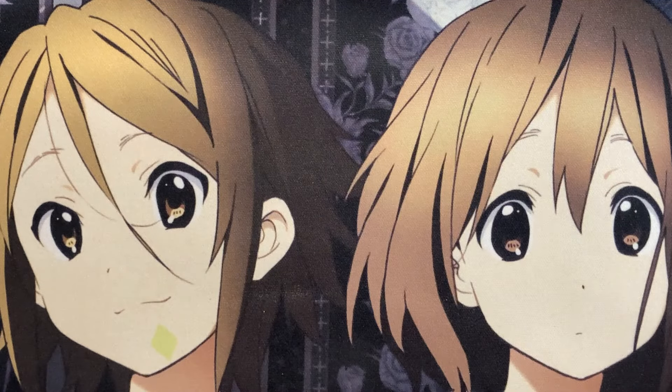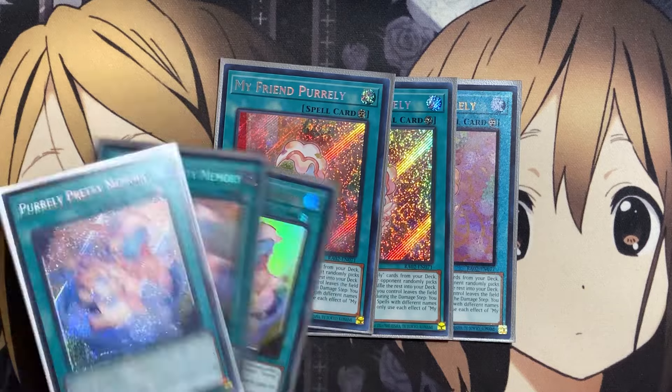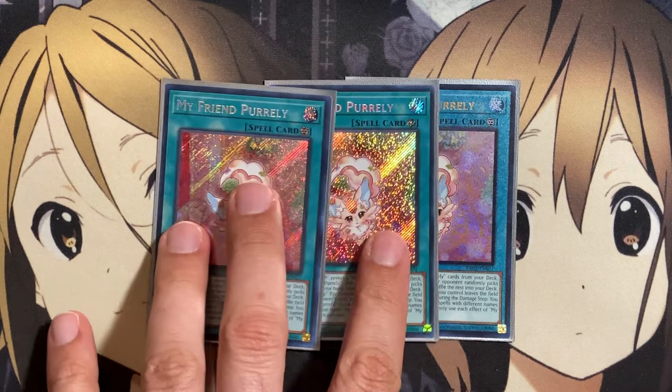For our spells, which are the big part of the Pirelli deck, we run three copies of My Friend Pirelli. If you pay 500 life points, reveal three Pirelli cards from your deck except My Friend Pirelli; your opponent randomly picks one for you to add to your hand and you shuffle the rest. If a face-up Pirelli exceeds monster you control leaves the field because of an opponent's card, even during the damage step, you can add up to three Pirelli quick play spells with different names from your graveyard — giving you great search and recycle power.